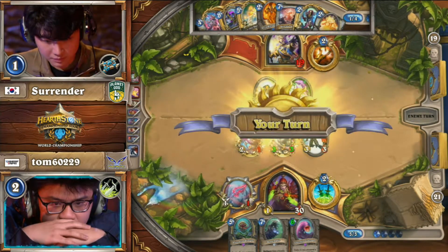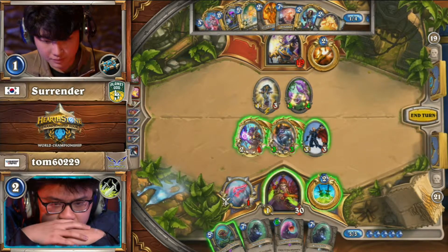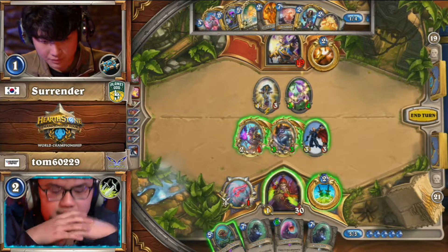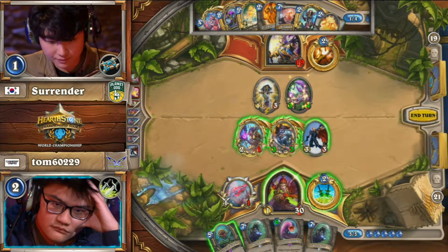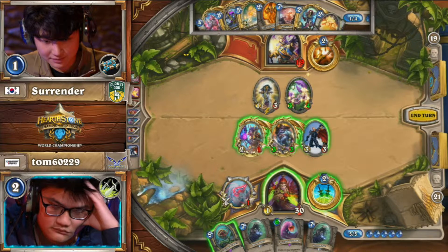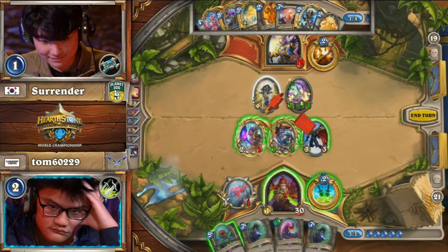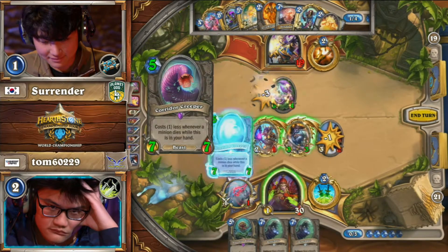That's a start. Kazakus for the one-cost potion next turn as well. And Tom draws a second Bone Mare to go with it, so the pressure really alleviates here for Surrender — this is exactly what he needed. He needed time to stumble for one turn to try to get back in. His next few turns are laid out: next turn he can go Kazakus for a one-mana potion. Six is going to be the weak point — that's when Tom needs to take advantage. But then he's got Psychic Scream on seven, into Anduin on eight.